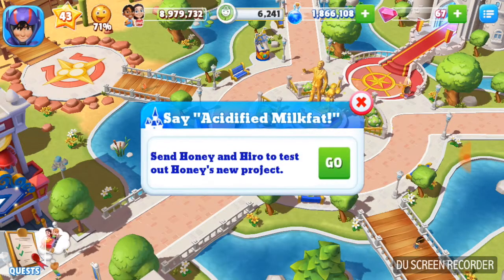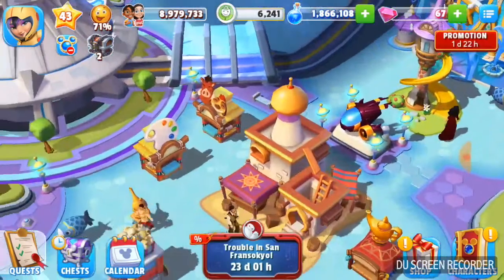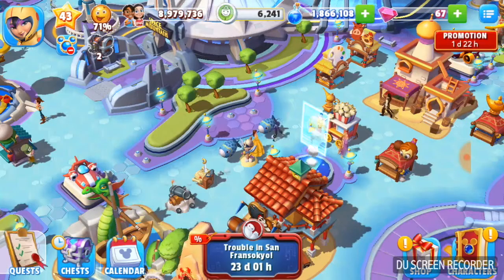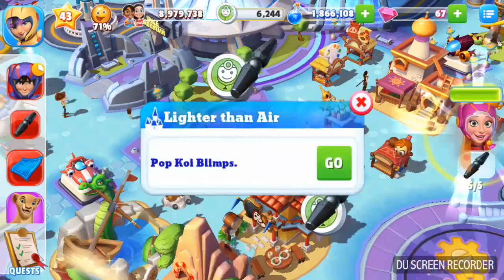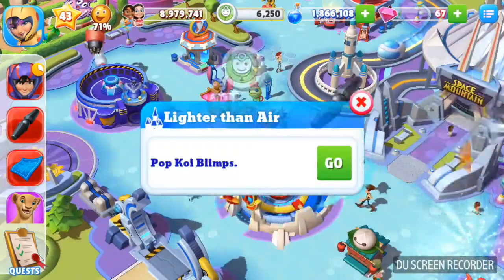Send Honey in here to test out Honey's new project. Now I can start popping the blimps again, because I didn't want to pop them for the simple fact that I didn't have the tokens. I wanted to wait and have them all there so I could have tokens at my disposal.